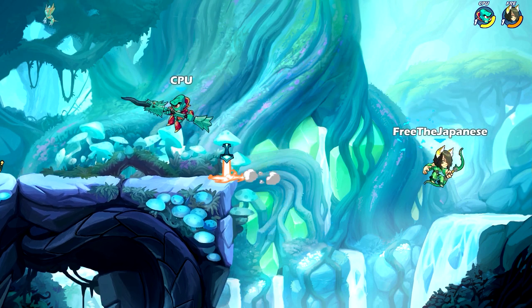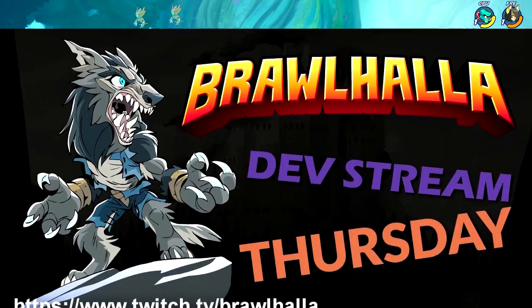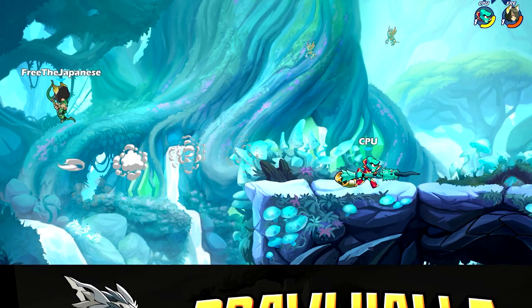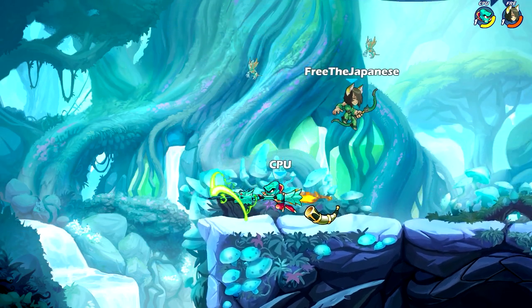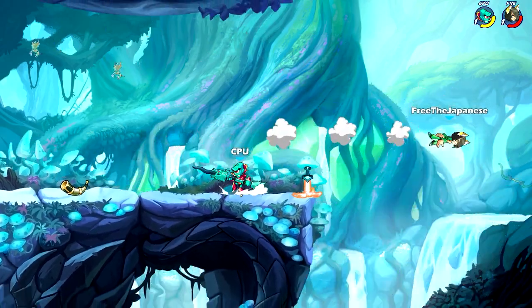The first actual way to get community colors is to participate in their dev streams on Twitch, which will be linked in the description. They do regular community color giveaways every six minutes, and you may have a chance to get one.